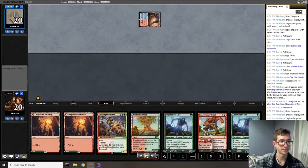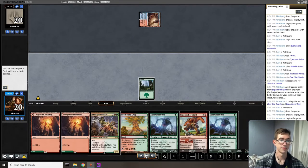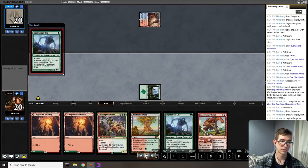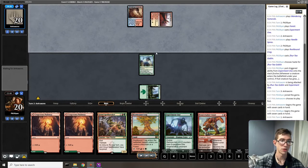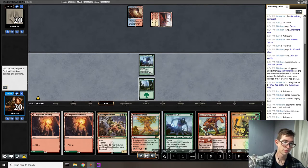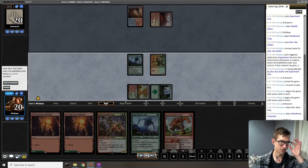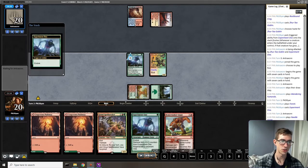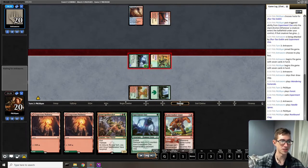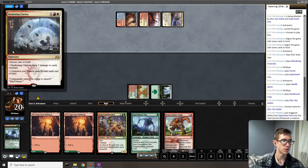Looks like our opponent is playing creature lands — we're seeing two creature lands from them, including a double striker. We ripped a forest off the top to perfectly curve out without committing our pathways — extremely good. And we drew a two-drop. What a great set of draws. Once again hitting our opponent for four on turn two, and we're seeing they have a board wipe.